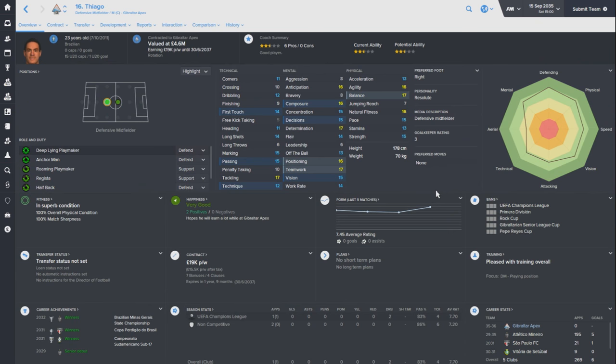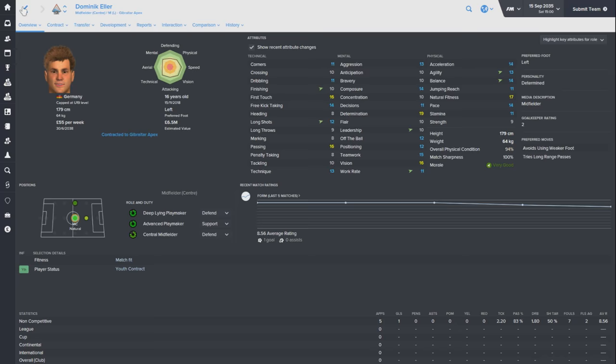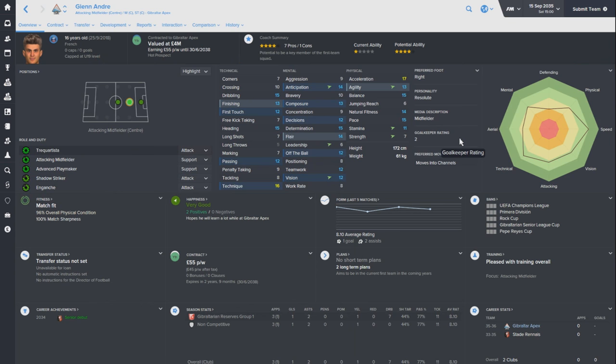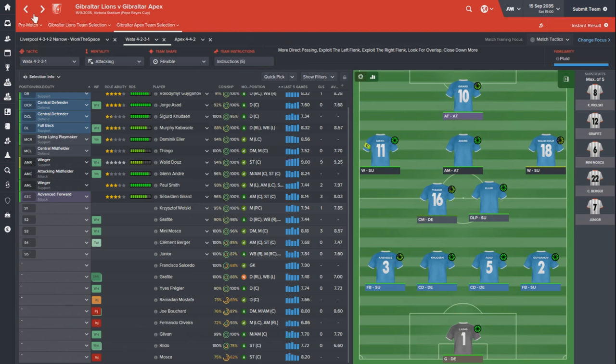At right-back we go with Giganov, 27 years old and Ukrainian - a fantastic player with some of the best mentals I've seen in a full-back. In centre-mid, Thiago makes his debut as the centre-mid defend. Alongside him, we are playing Dominic Eller as our deep-lying playmaker - the 16-year-old with a bit of a fanfare behind him at £13 million. Out on the left, club captain Paul Smith, 31 years old but still very much able to do a job. Out on the right, Wally Dews, not a natural right midfielder but has the attributes to play anywhere but defence. Central attacking mid, Glenn Andre, another 16-year-old. And up front, Sebastian Girard, a player we're going to be looking to a lot this year in the absence of Mosca.